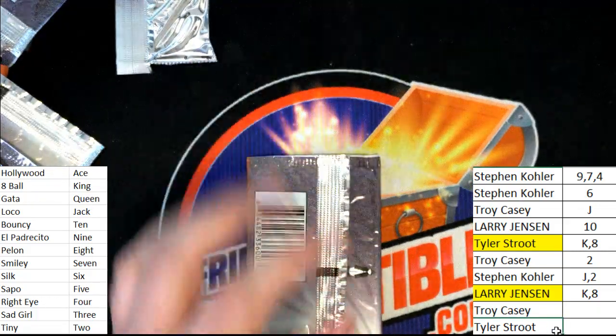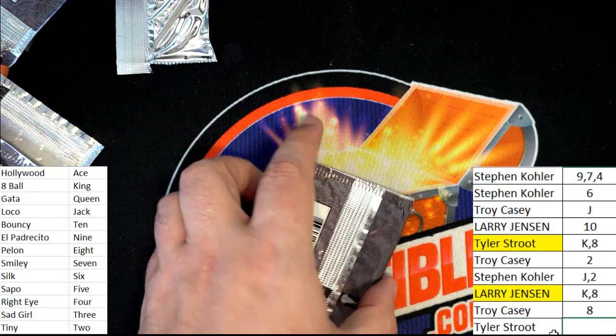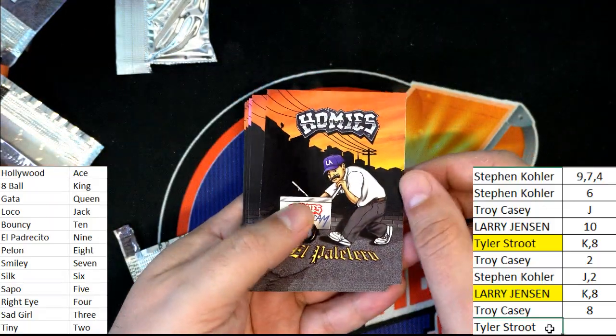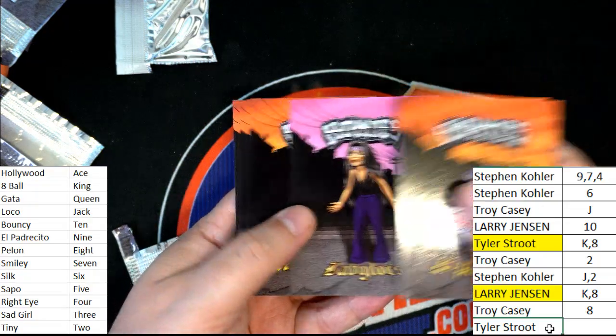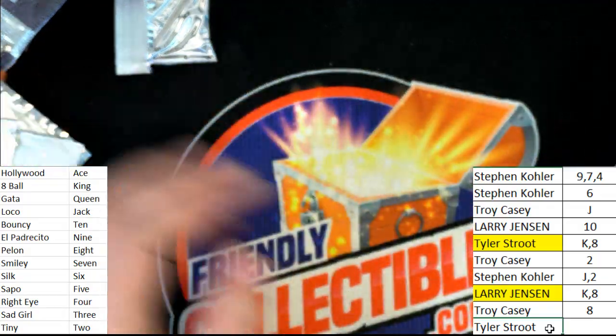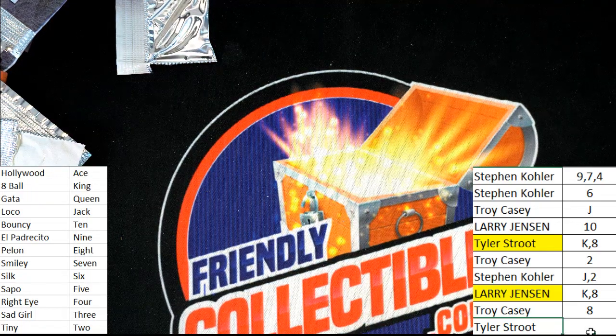Tyler S with a final chance to tip the scale. And we have a tie - it's officially a tie. Let's see what happens in the event of a tie. I think it may go to random. It's going to go to random between the two owners.